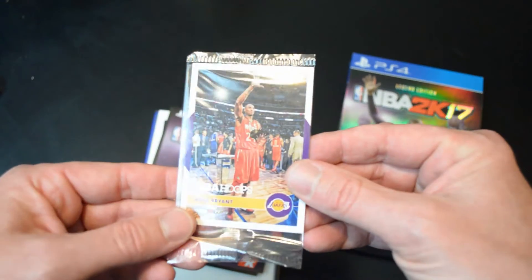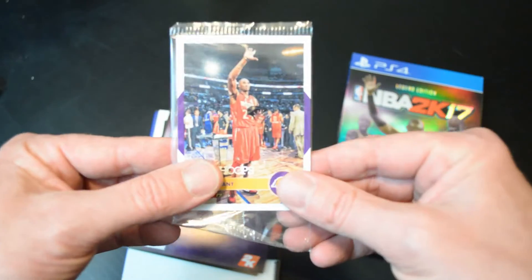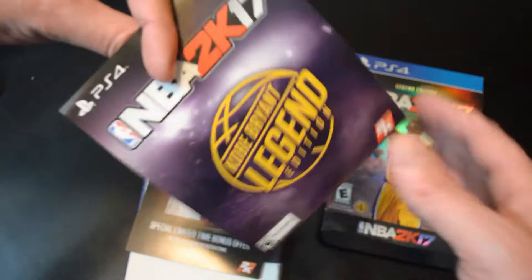Alright, so we got a couple of real cards. We got a Kobe all-star card — let's open that in just a second. So you got two cards in here; I believe these are guaranteed. You got the cards, a little legend edition flyer, and it looks like my codes are on the back, so I'm gonna cover that up. That's to download the content you get for pre-ordering.